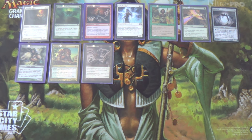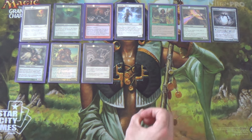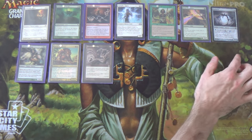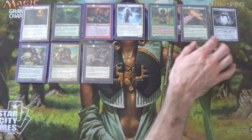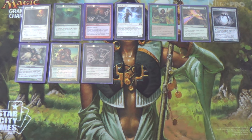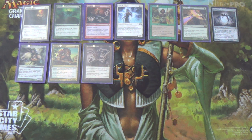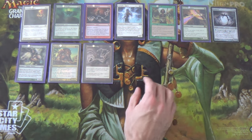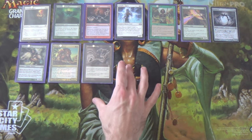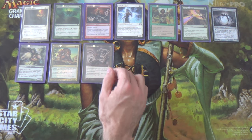We have 3 zero-power creatures in the deck for a total of 9 copies — 4, 4, and 1. That's important because your zero-power creature can attack with Ensnaring Bridge out. And Exalted triggers happen after they've already been declared as attackers, so Exalted will not keep them from attacking with Ensnaring Bridge.